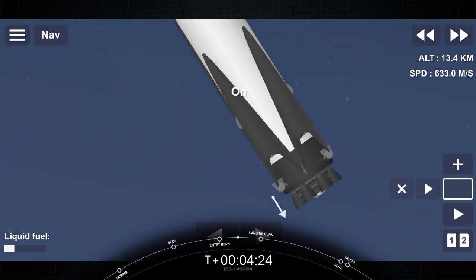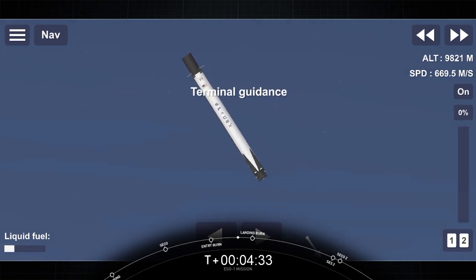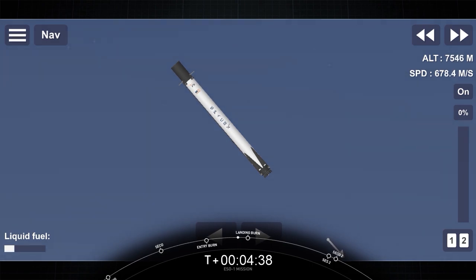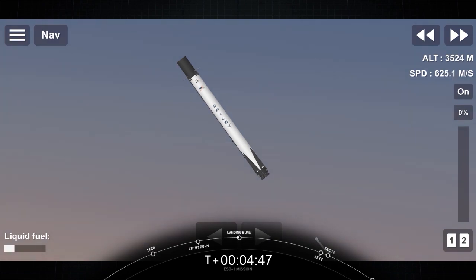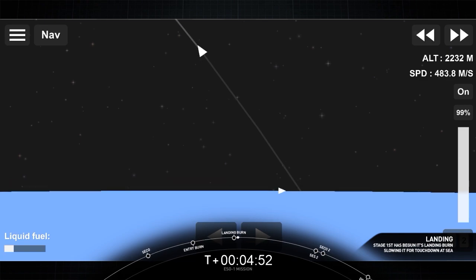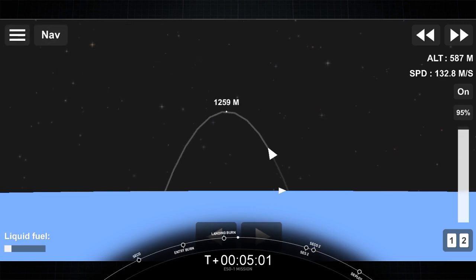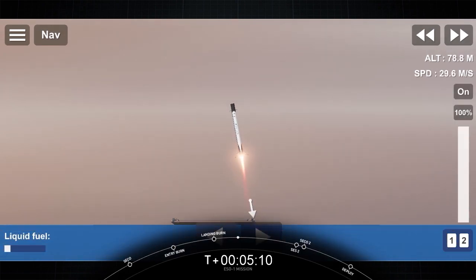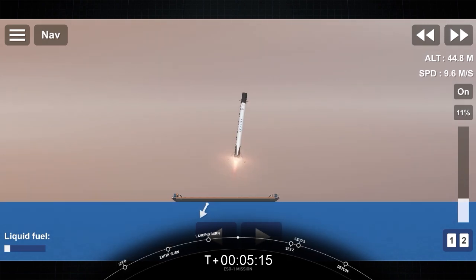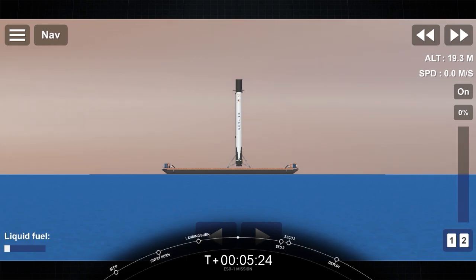That concludes the entry burn. Stage 1, the next step is the landing burn. Landing burn is the final maneuver to slow down the first stage and softly touch down on our autonomous drone ship. Stage 1, landing burn startup. We'll be able to land this booster. Stage 1, landing leg deploy. Touchdown! This is the first time this booster has re-entered and landed on the drone ship.